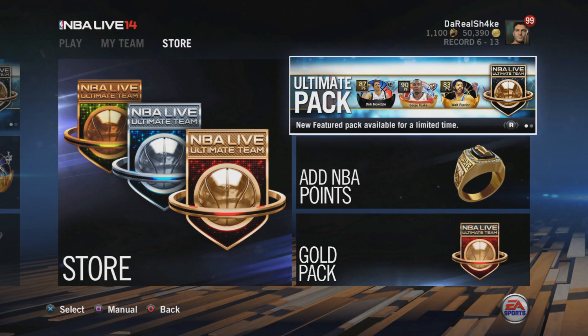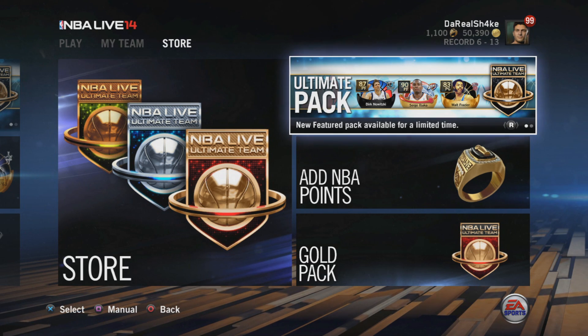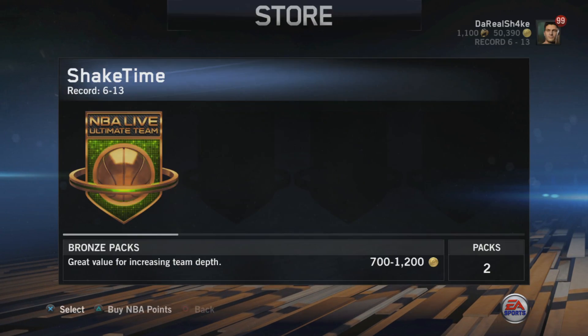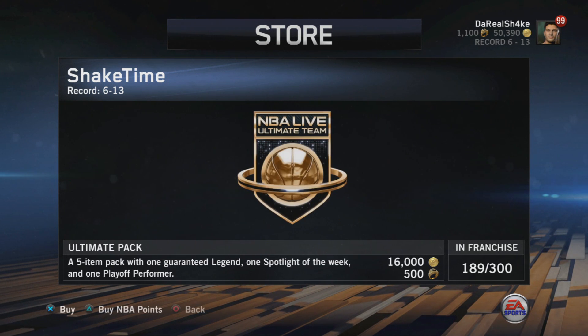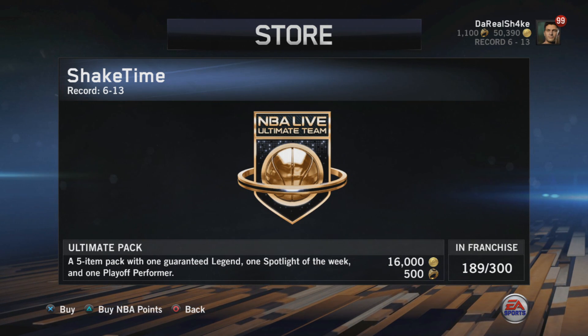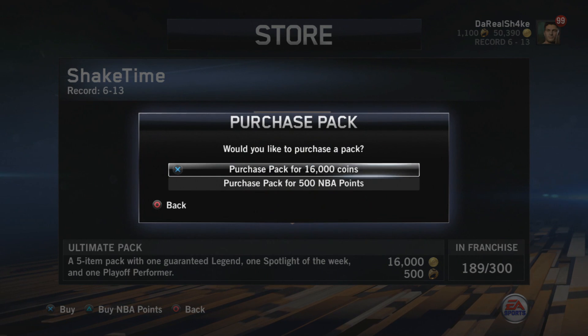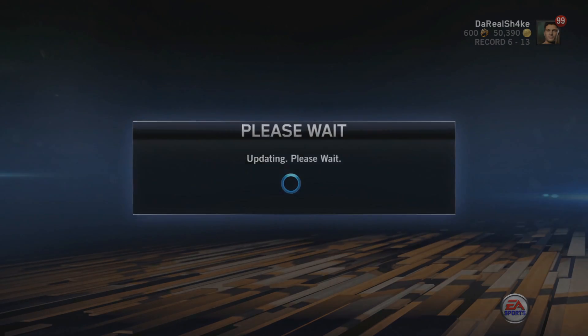What's going on guys, Shake it Bait back, and today we're going to be opening up these ultimate packs on NBA Live. By the time you see this video these packs still won't be around — that's just how things go when I upload. It's a five item pack with one legend guaranteed, one spotlight of the week player, and one performer. We're going to be buying a couple with points and some with coins depending on how they go.